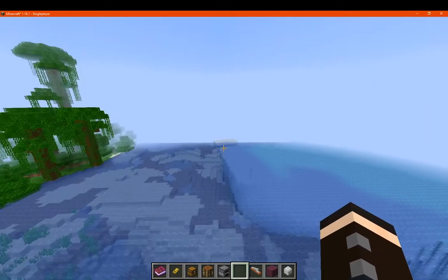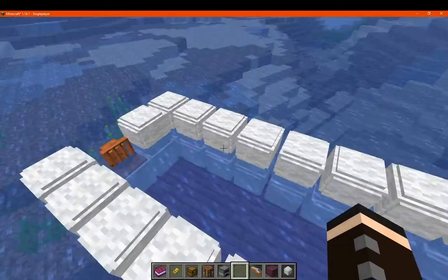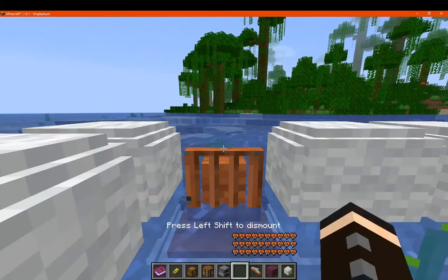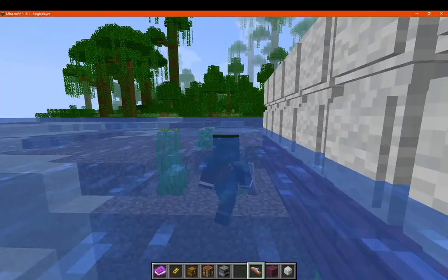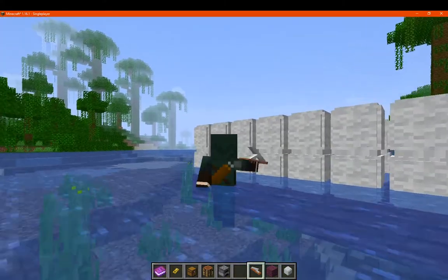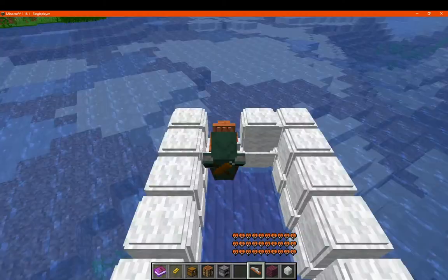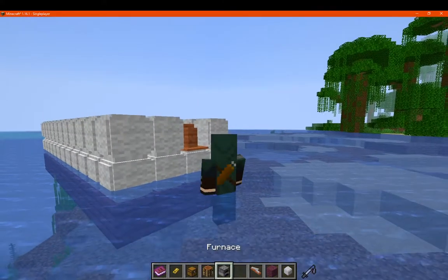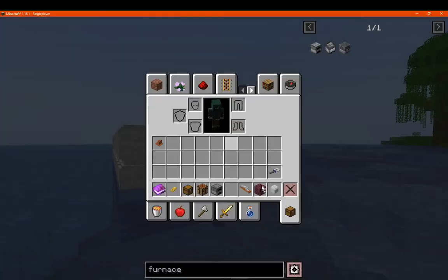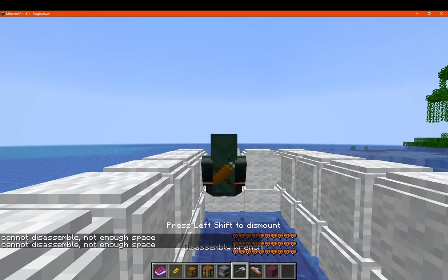So you probably can't ride on top — you'd want to keep a shulker box or backpack on here instead. We can go in and jack ourselves up. I always forget the shift part. Next we'll try the disassembly wrench since I'm curious about it.